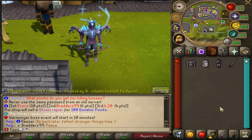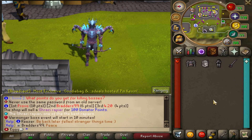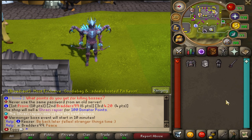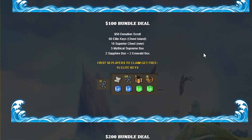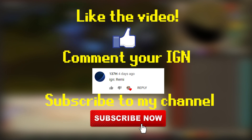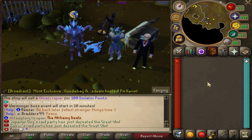I've got a super special video, be sure to stay tuned. Simplicity sponsored another video and hooked you guys up with a huge giveaway. Three winners are each gonna walk away with a free $100 bundle deal, which includes a $50 donation scroll, 60 elite chest keys, 10 superior chests (brand new), 5 mythical supreme boxes, 2 sapphires, and 2 emerald boxes. To enter: like the video, comment your Simplicity IGN down below, and subscribe to the channel.